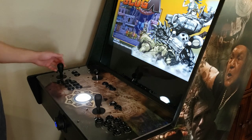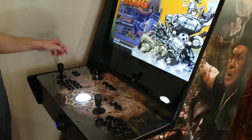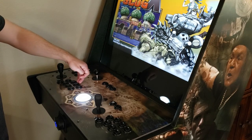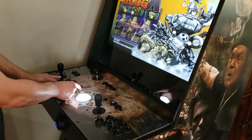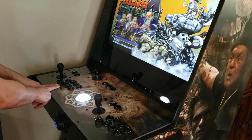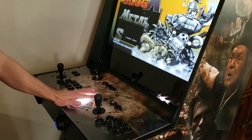The joysticks are eight-way, so they move not just up, down, left, and right, but also diagonally in all directions. The buttons are laid out as 1, 2, 3 on top and 4, 5, 6 below, with 7 and 8 also available. If you don't like 7 and 8 in their default position, you can move them down — I've seen other YouTubers who own this machine do exactly that.